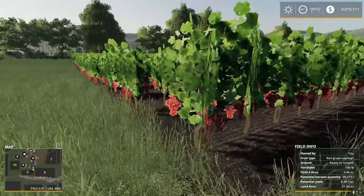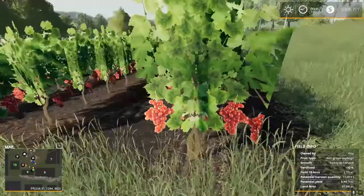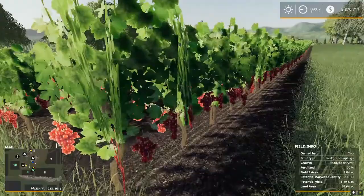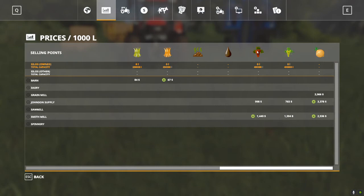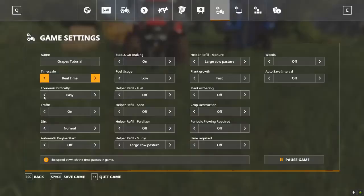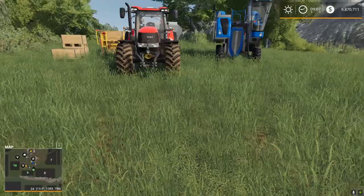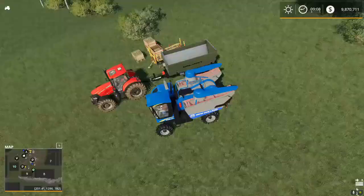We planted grapes on Monday, and it's only Wednesday — we have got grapes on the vine. So these grow much faster than they do on Ischia Farm. On Ischia Farm, when you plant new grapes, they take five in-game days before they'll show any fruit on the vine. The price for grapes is about the same on both maps, so you'll make a lot more money on grapes here on Blue Mountain Valley just because it takes a lot less time to grow.